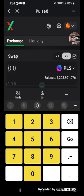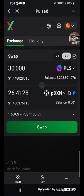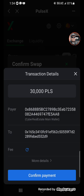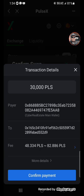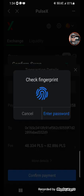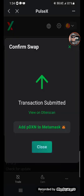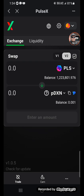We're going to be purchasing some DBSN. We'll do 30,000. There you go, DBSN. Let that go.